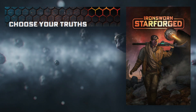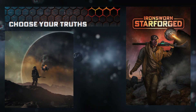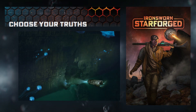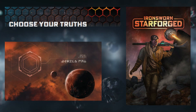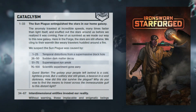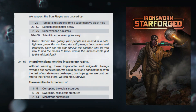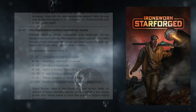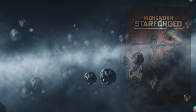Choosing your truths can be done randomly or manually. I had a good idea for the feel of the universe I wanted to live in — dark, unnerving, and as real as it can be. So with that feeling in mind, I ran through the random tables and chose, in some cases blended, what was available. I let those tables guide my imagination as I wrote my backstory. So without further ado, let's continue to Universe Truths.